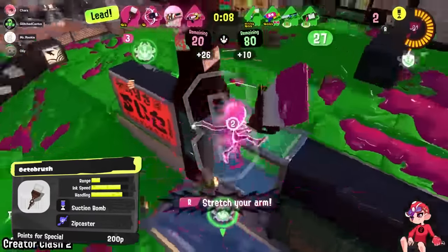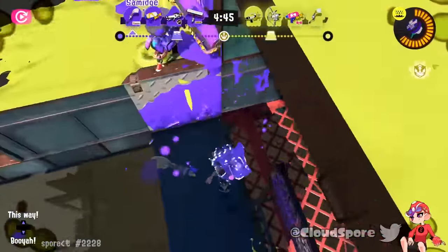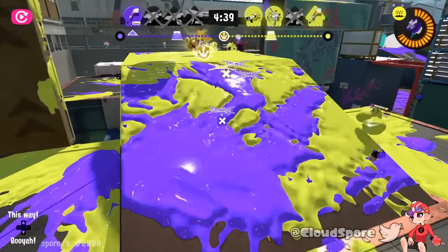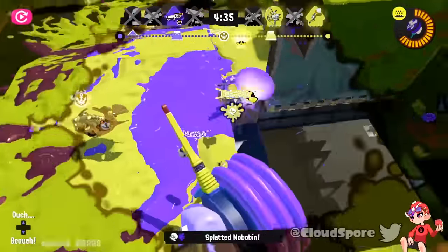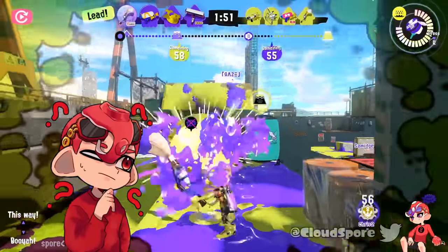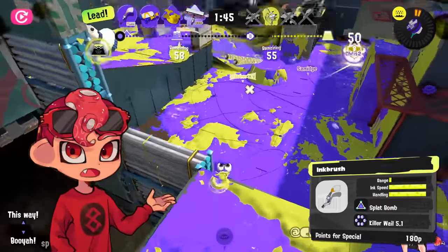Which is why it's funny that the Inkbrush Nouveau is the worst brush. To be fair, its only competition is the Octobrush, which has a pretty solid Zipcaster niche if you're looking to kill with a special. The Nouveau's kit is just kind of meh — Mines are nice if you can actually get behind people, but Ultra Stamp doesn't protect you anywhere near enough to allow you to stall as much as a Baller did in Splatoon 2. And if the special can't really help you get behind people, what's the point investing in a sub that's only useful in those situations? You might as well just play the vanilla kit that can get behind people decently anyway and farm a better special.